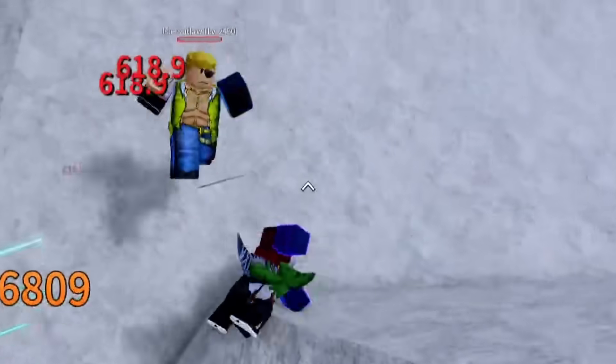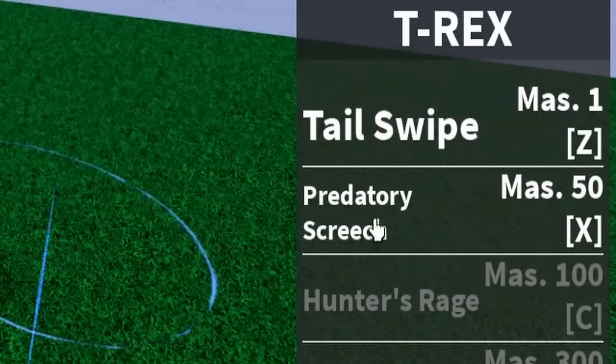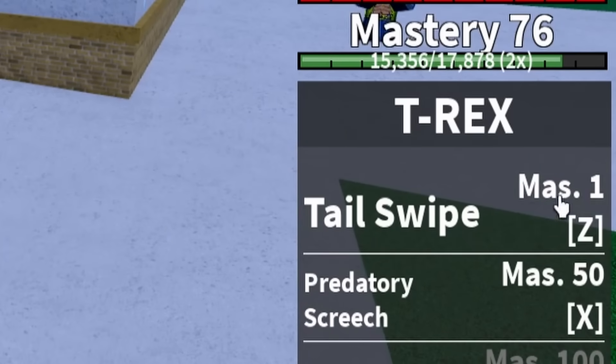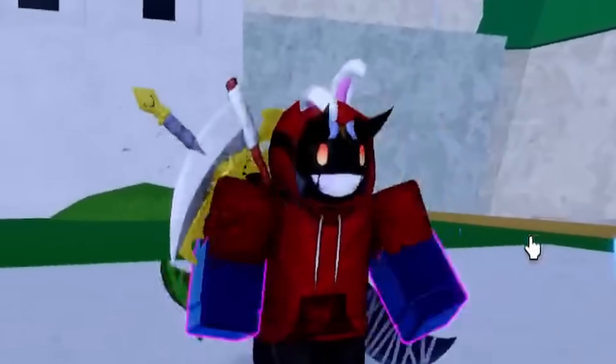It's just like we're swinging our T-Rex claws. We hit 76 Mastery and we unlocked our first move called the Predatory Screech for 50 Mastery. We also have our Tail Swipe for one Mastery, and I forgot about that even though I just got smacked directly across the face with it.